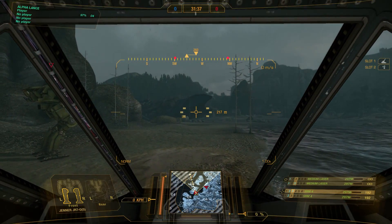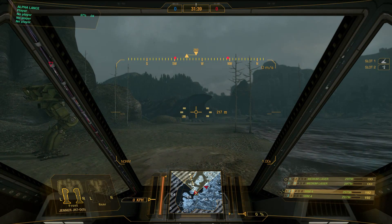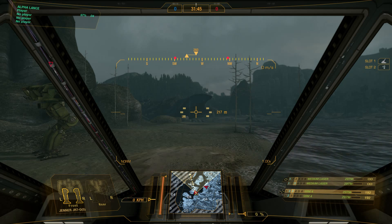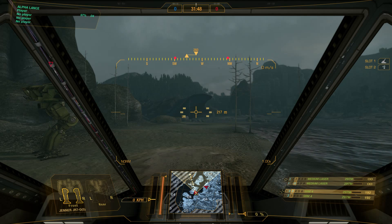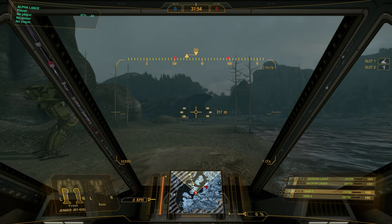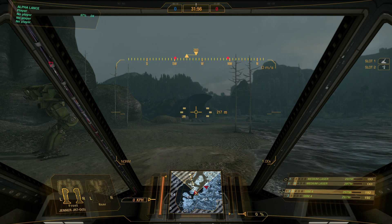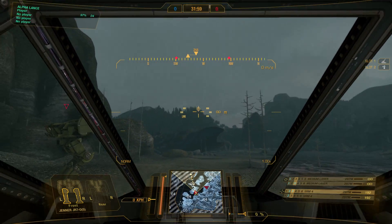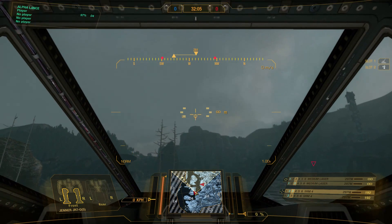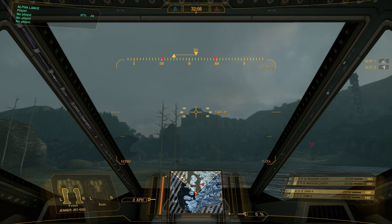Back in first-person view, your weapon names are displayed in green when targets are within optimal range. For example, my medium lasers work best at ranges inside 297 meters. To the right of the targeting reticle, you can see the distance to what you're pointing at — currently 217 meters. As you point at targets beyond maximum range, the weapon names turn black, indicating they can no longer reach the target.